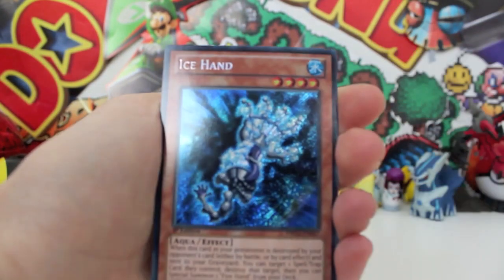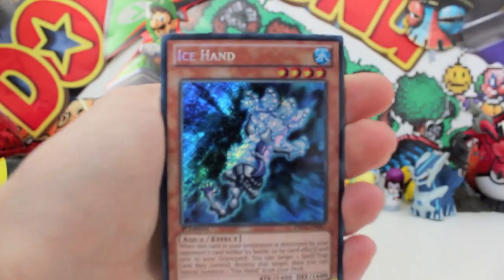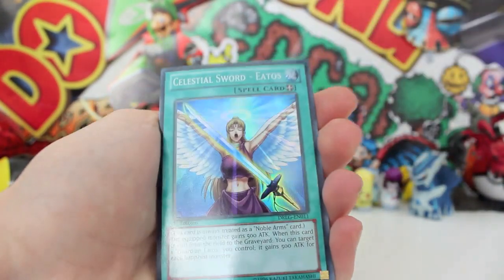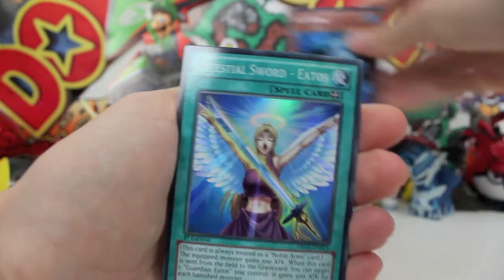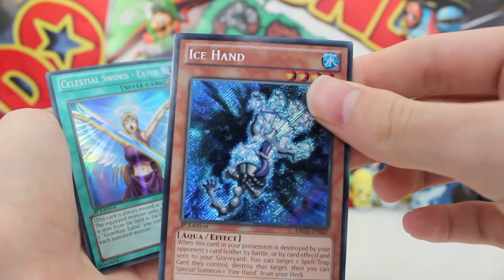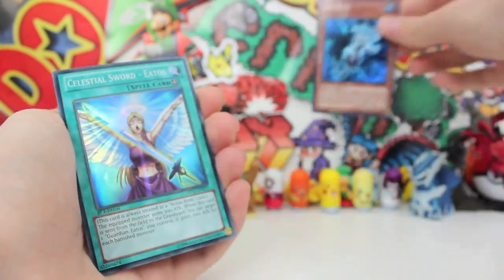We got Ice Hand as our first one. Sorry, had to burp — I had some iced coffee for breakfast. I'm pretty sure that's the rare because the rest are just shiny like that, but that's awesome. It's got the shiny text at the top there, which looks really baller. Love that.